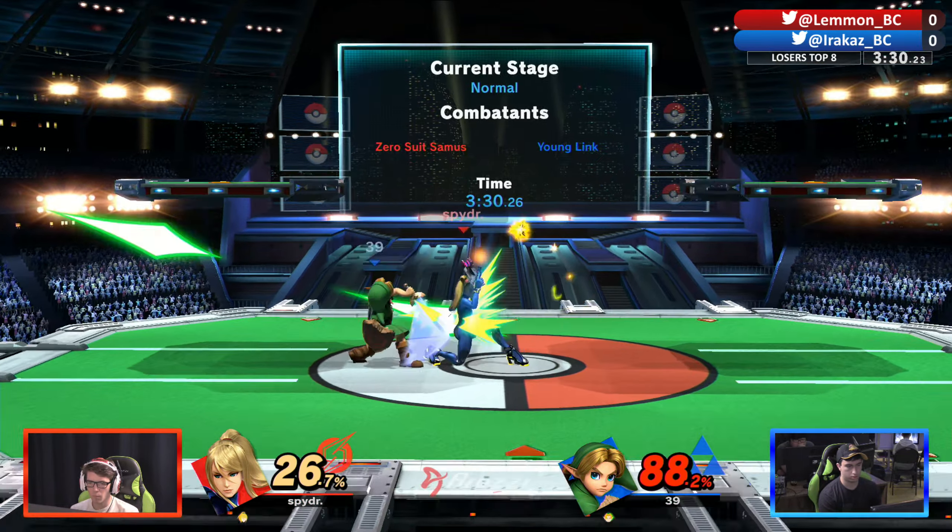He just doesn't like Joker into Young Link to some extent — I understand but I'm not sure I agree with it, it is a lot of chasing. But you get to build up your arsene gauge just letting him projectile camp. It might be a player-first thing honestly. Irkaz was hanging out with Tickle recently up in North Van, so you could assume Lemon would come over — they've probably run a few sets to say the least.